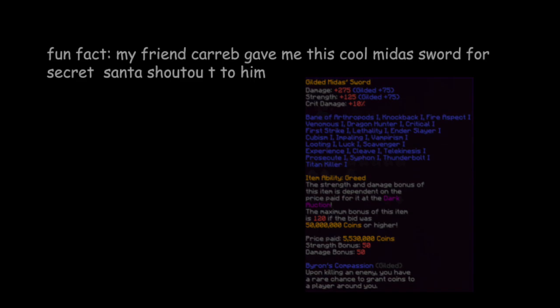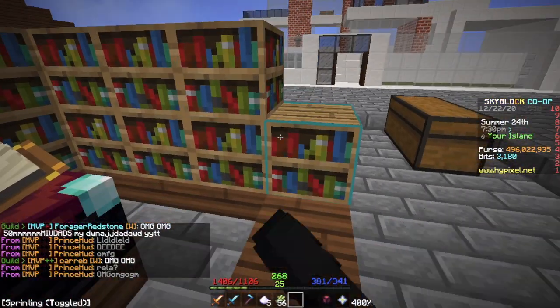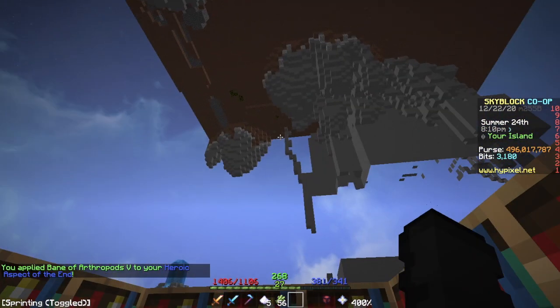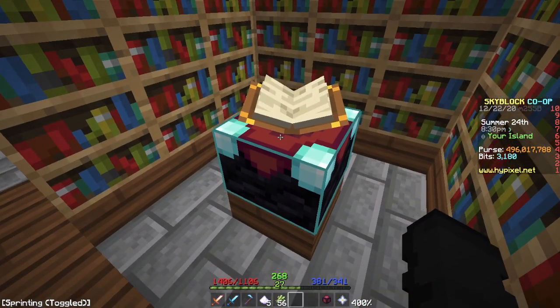This will be a very short video. First, you must head to your enchanting table and make sure it has a bunch of these bookshelves to give it bookshelf power. For example, oh no — you accidentally put Bane of Arthropods 5 on your Aspect of the End, and you do not like it.